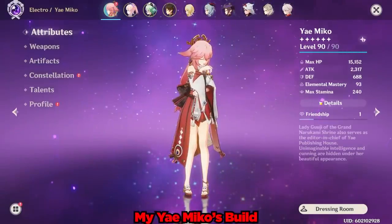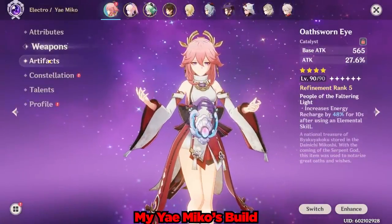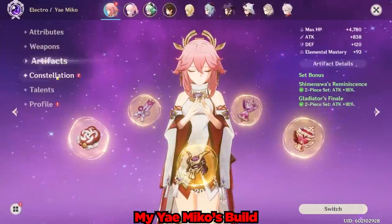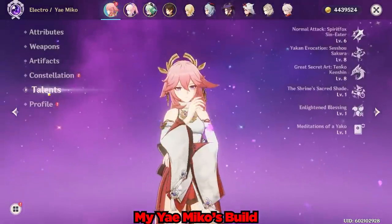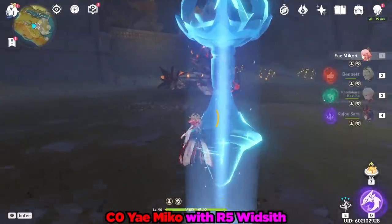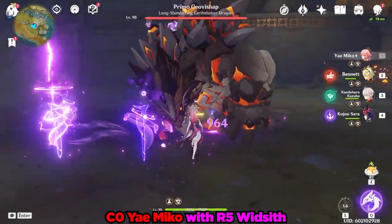As usual, we need to familiarize ourselves with my current Yae Miko's build. She is at level 90 and she's using the 2-piece Gladiators plus 2-piece Shimanawas throughout this entire showcase. She's at Constellation 0 throughout and her talents are now at a much more respectable 6, 8, and 8. The way we're going to do this is to observe how much damage each weapon does and then throw it into a chart.